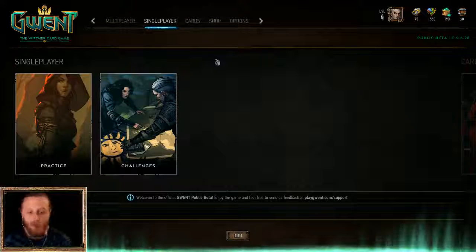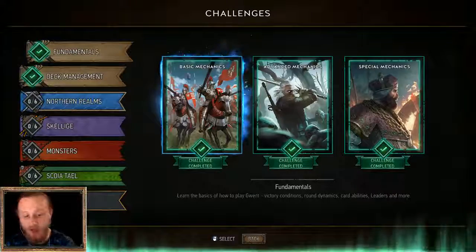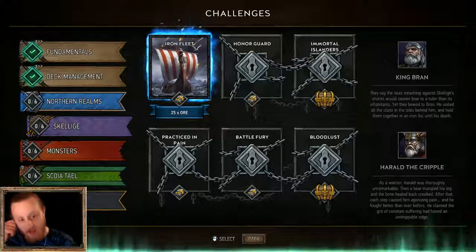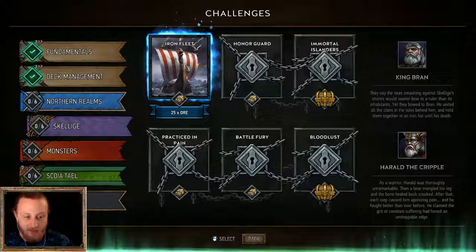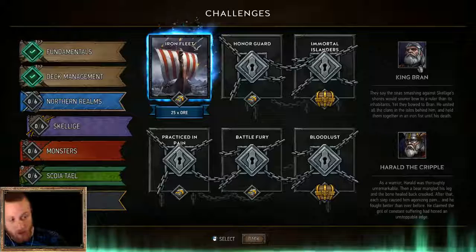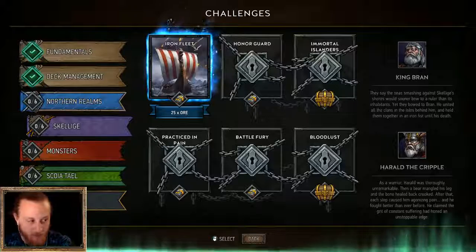Hello everybody and welcome back to Gwent. Today we're going to try out some challenges to unlock some extra leaders. I want to go straight with Skellige — I'm a huge Skellige fan — and I think Iron Fleet is definitely the first one we're going to try. It's actually the only one we can try. If we complete Iron Fleet, Honor Guard, and Immortal Islanders, we unlock King Bran, who lets us play the discard archetype, which is really cool.